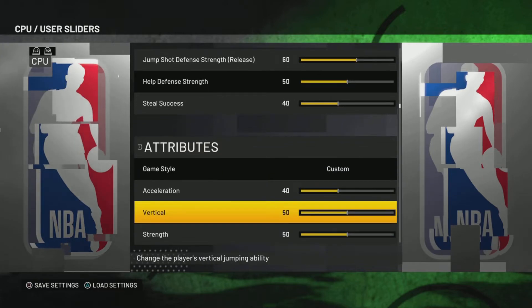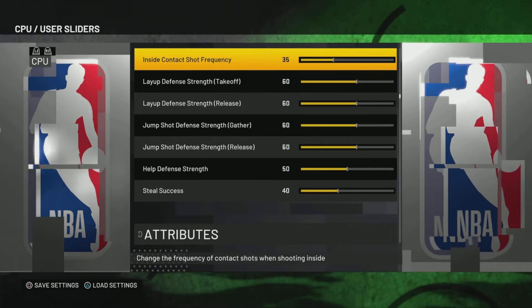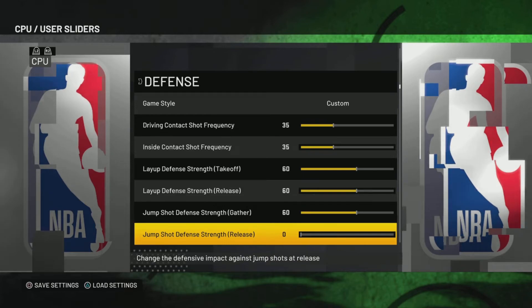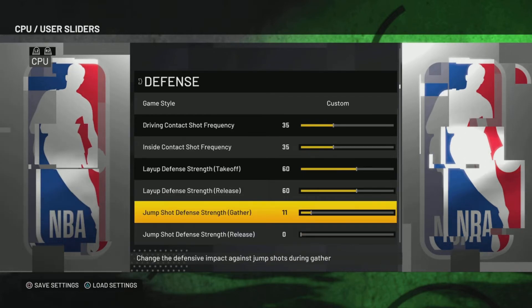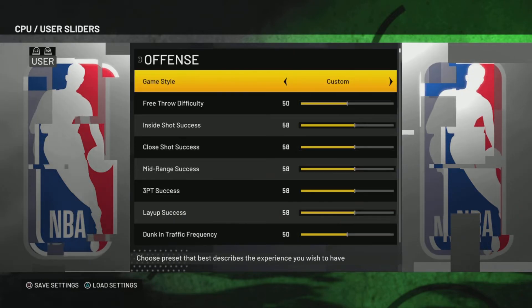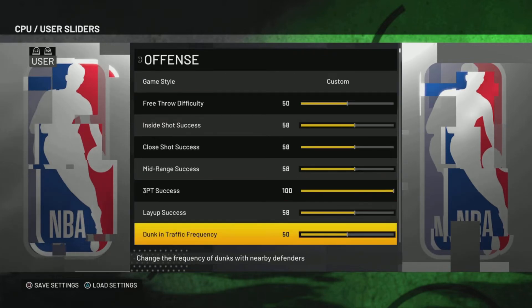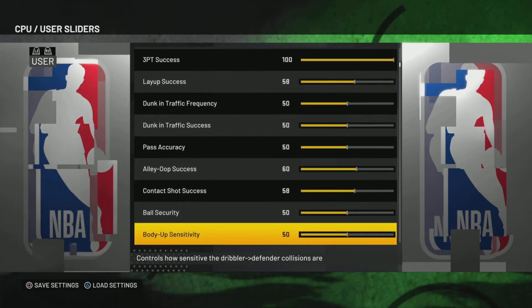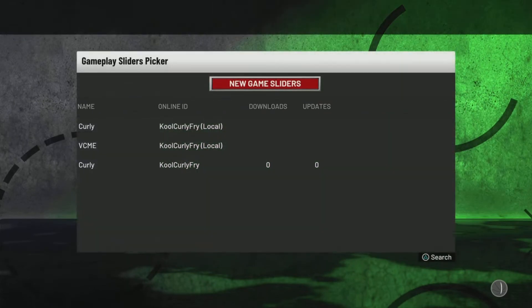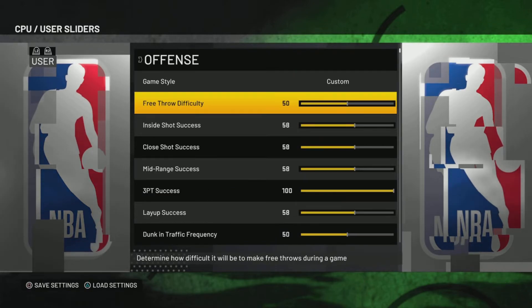For defense, you want to find Contested — I might be blind, where is it? I think it's called Jump Shot Defense, so make that zero as well. So everything that's jump shot, make it zero. Then go to User and make the Three Point Success 100 and Ball Security 100. Once you've done that, select Save Settings and overwrite — yes.